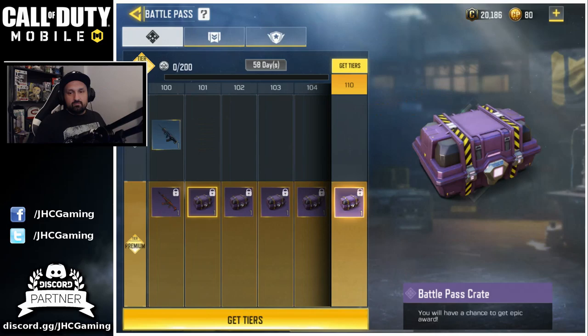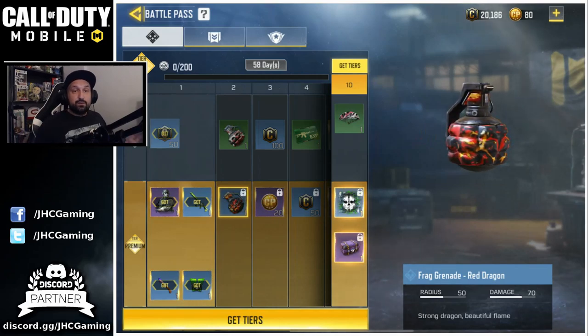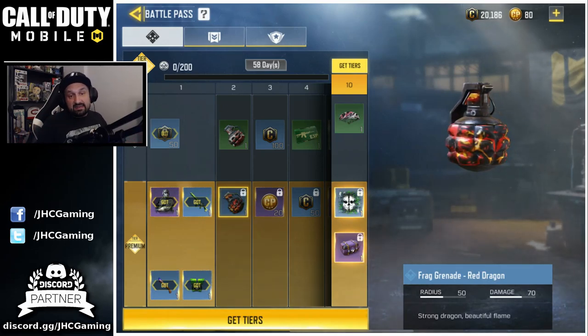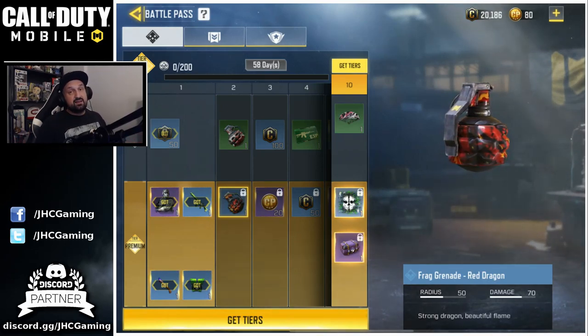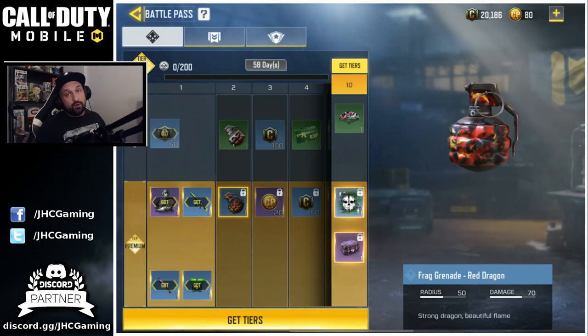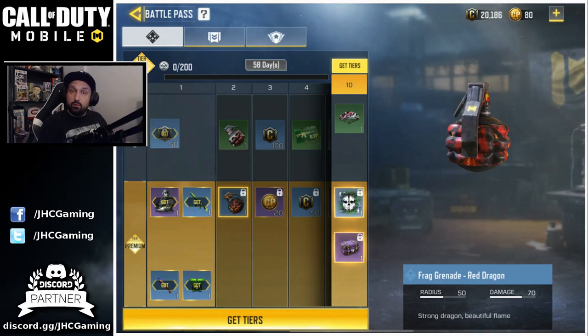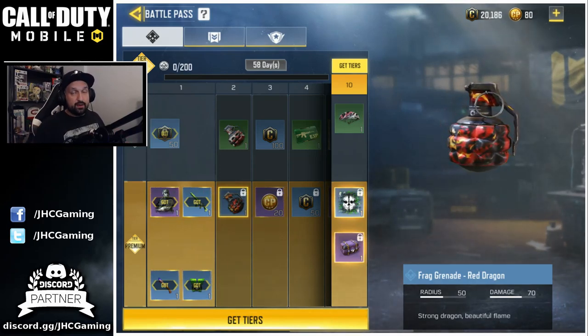Another change this season: at the end of the battle pass, every tier after 100 instead of getting credits you get a brand new crate every time. Is it better or not? Leave me a comment below — would you rather have a new crate every tier or credits to buy what you want in the shop? The season will last 58 days, and the game launches October 1st in about four days, so you guys will have 54 days to complete the season pass. Let me know if you're hyped for the new season and if you're going to buy the premium pass. Hit the like if you enjoyed the video and don't forget to subscribe for more Call of Duty Mobile videos!